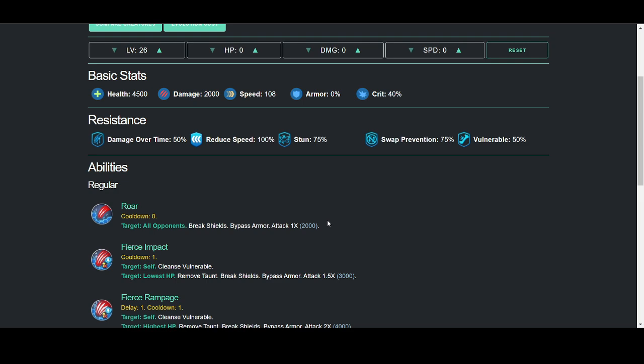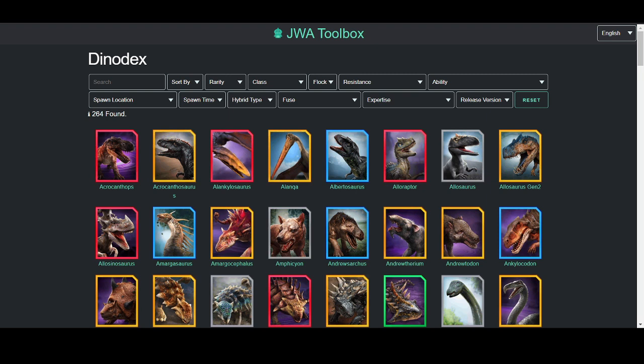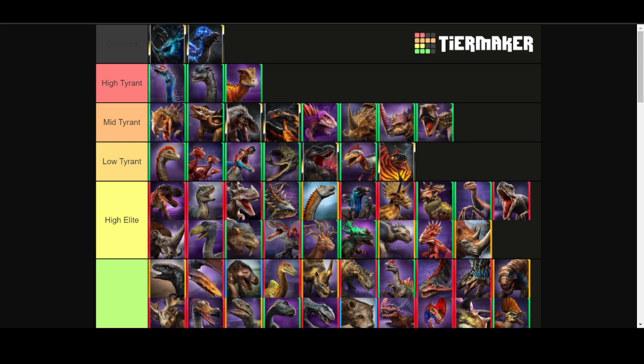The first three moves are a bread-and-butter Fierce moveset: Group Shattering Strike, Fierce Impact, and Fierce Rampage — 4,000 on a Rampage. Cleansing Impact is what lets it deal with Distract. It's definitely the weakest Apex, but it's still a really good dinosaur.